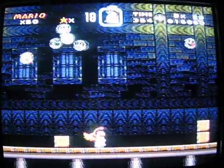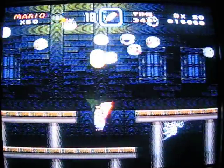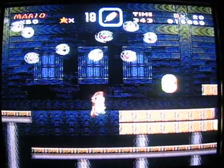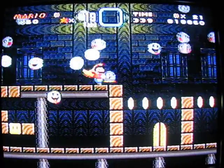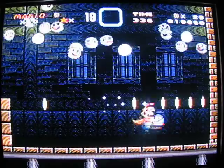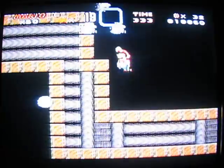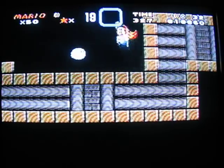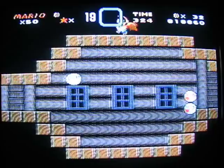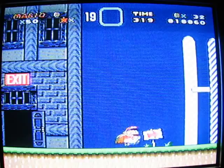A feather would be handy actually because I can float over things and those boos can be pretty pesky. Make sure when you do this part and get to the switch - the switch is coming, that was a power-up by the way, whichever one that might be. See right here - get these coins, there's your door. Here's the first exit coming right here.